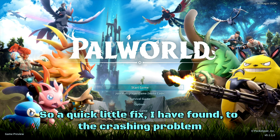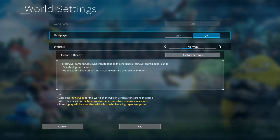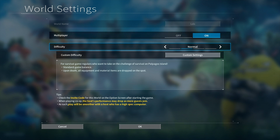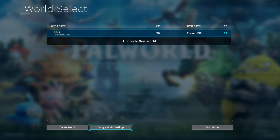A quick little fix I have found to the crashing problem: just start up your game, go to change your world settings. Whatever world you have, just turn multiplayer off. Turn multiplayer off here, go down, click OK, save these settings. And then you'll just start the game up in single player with multiplayer off.